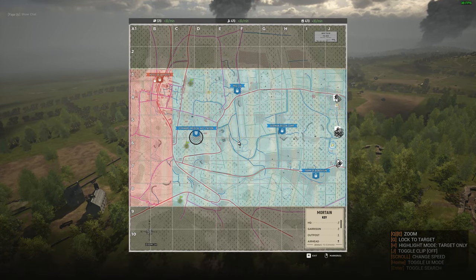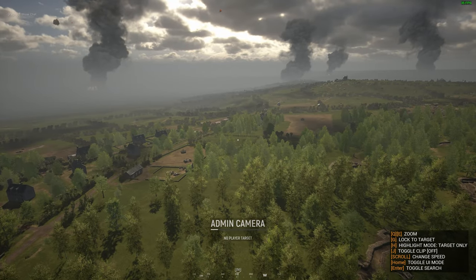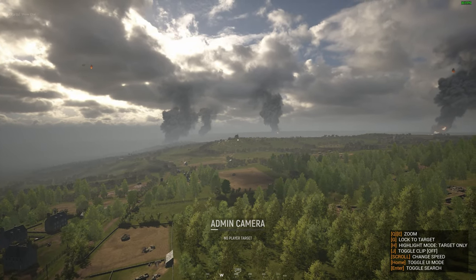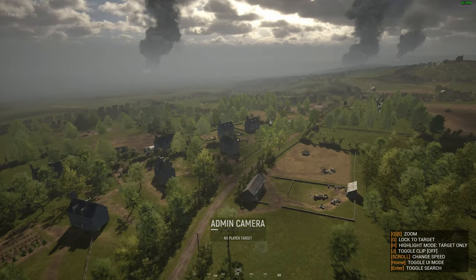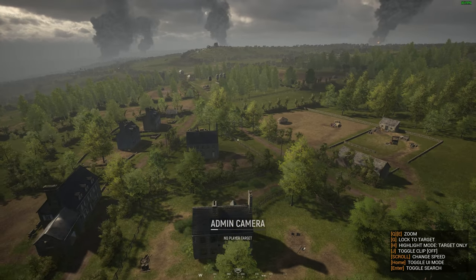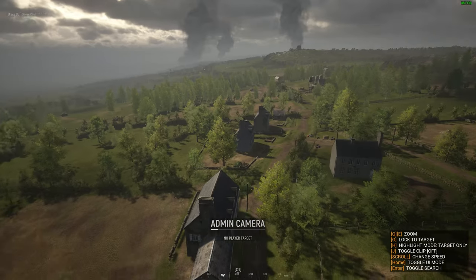Now let's look at the southern part of the map. We'll get up really high here and get a good look. Something you'll start noticing is what I think are rendering issues with trees and foliage — like right here you can see the church just clear as day even though it's surrounded by trees in reality. Just nothing's rendering. I know I'm a long ways away here, and on other maps this isn't necessarily the case.